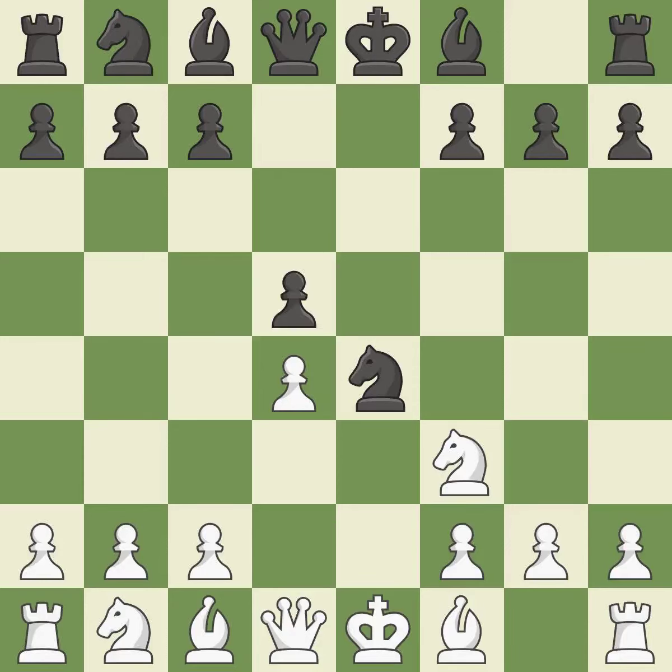d5 takes space in the center, defends the knight on e4, and controls the c4 square — it is best. Bd3 develops the bishop, attacks the knight on e4, and prepares castling — it is best. Nd6 develops the knight toward the center, attacks the d4 pawn, and controls the e5 square — it is excellent.